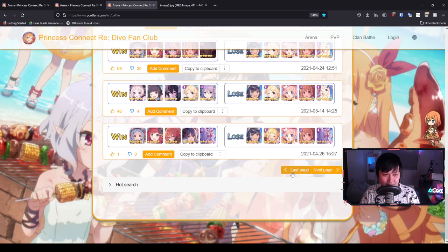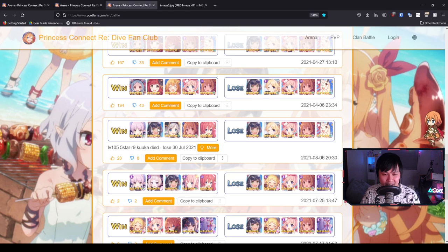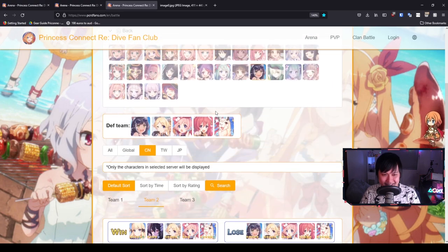Actually, something interesting to think about: that counter uses three mages. So what if you took out the Nozomi and put in a Kuka instead? That would really hurt this counter and it probably wouldn't work. That's probably one of the other variants we're looking at — and it's actually the next one. This comp over here is probably the one I struggle with the most. You've got your physical tank, your magical tank, and then the magical threat at the back. To take care of the magical threat you typically want a Tamaki, but the Kuka is catching it.